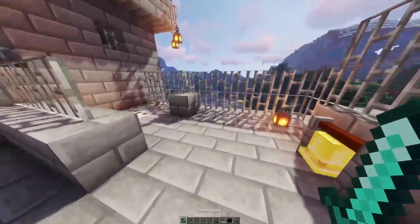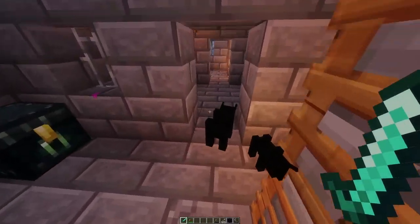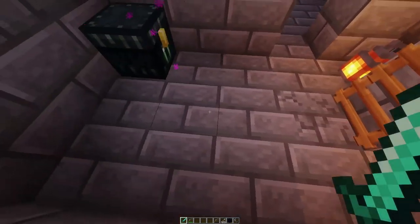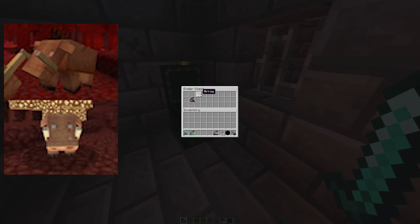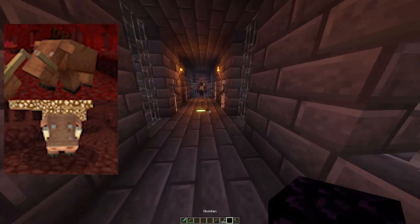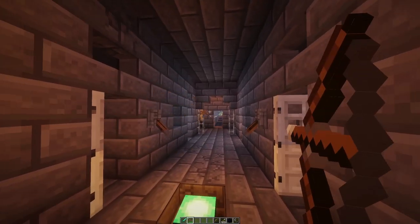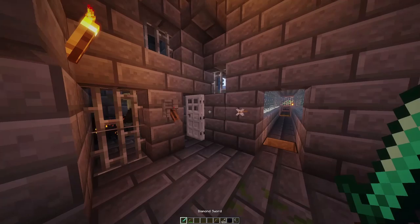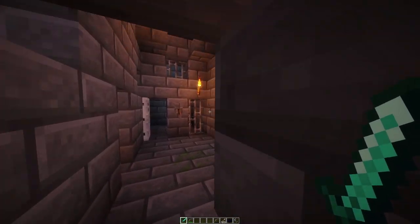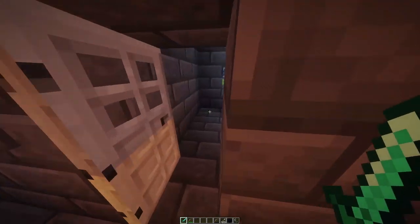The fun part about piglins is they're not all bad. They typically spawn with swords or crossbows, but they're also able to barter with you, similar to how villagers work. They will also attack wither skeletons and the new piglin beasts. So they're not inherently hostile — if you're wearing gold armor and want to go undercover, you can choose to do so. You can even have them fight for you or trade with them to get some nice items. Depending on how you play your cards, they can either be your friend or your foe.